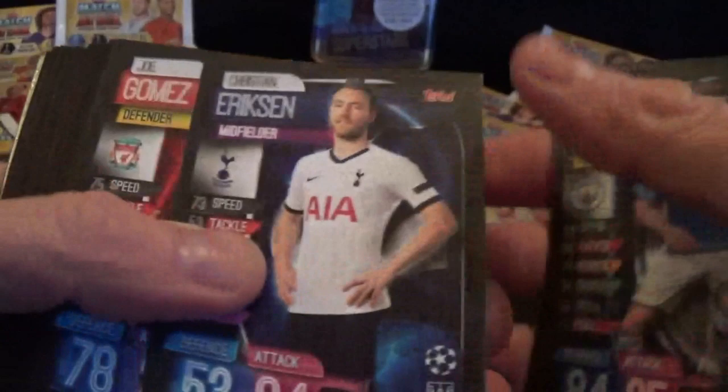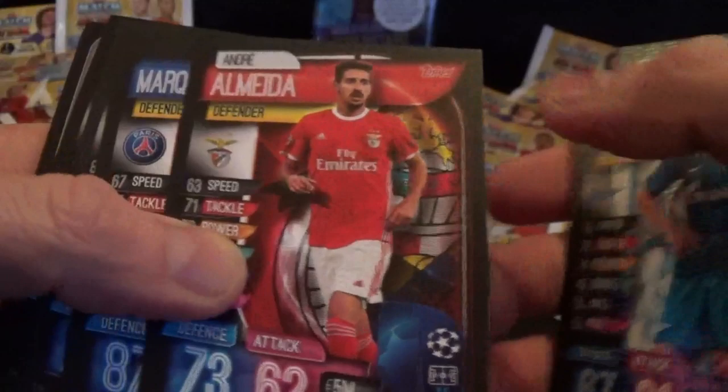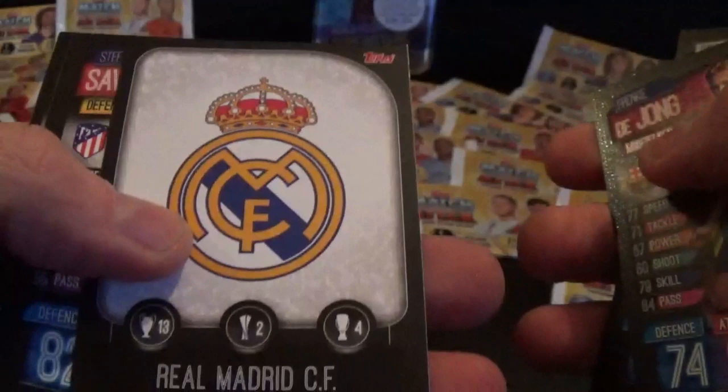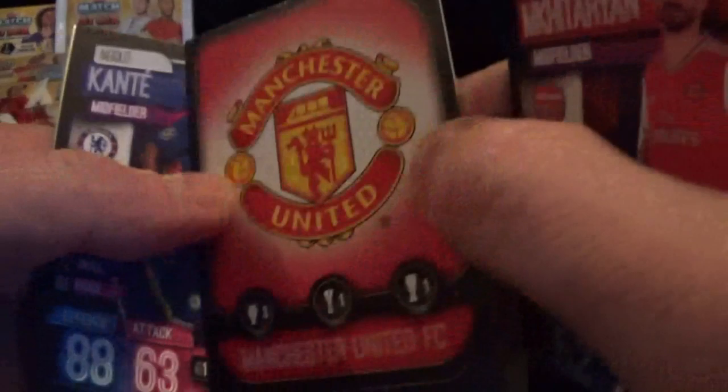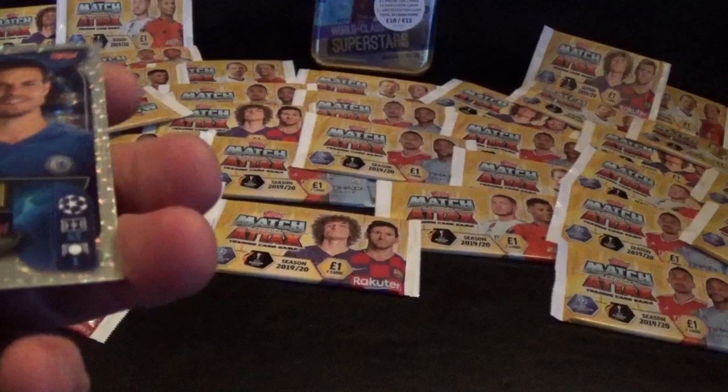Hudson-Odoi, Koeman, Busquets, Modric, Diego Costa, Alcantara, Sancho again, Skriniar, Pizzi, Draxler, Brandt, Stones, Eriksson, Gomez, Juan Wan-Bissaka, Aguero, Danny Rose, Benjamin Mendy, Moura, Robertson, Bailly, Pizicek, De Jong, Real Madrid club badge, Goretzka.